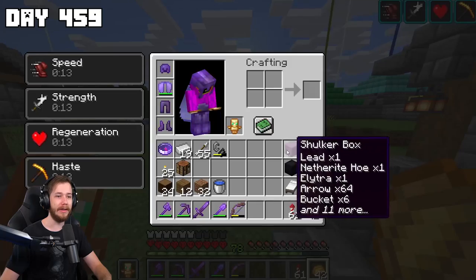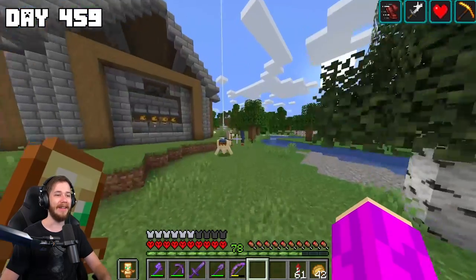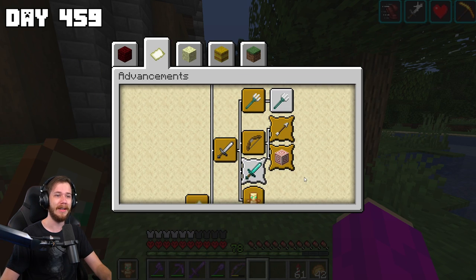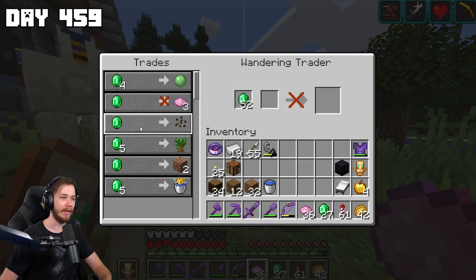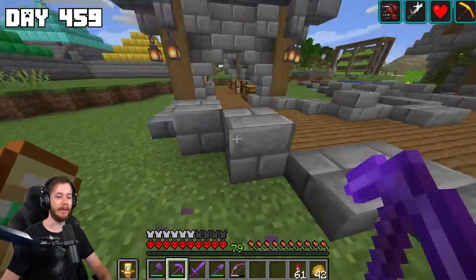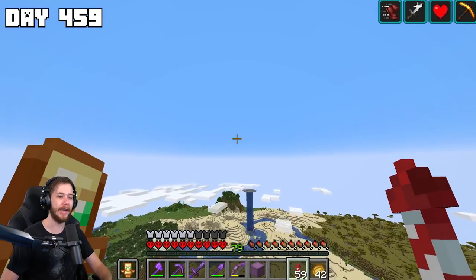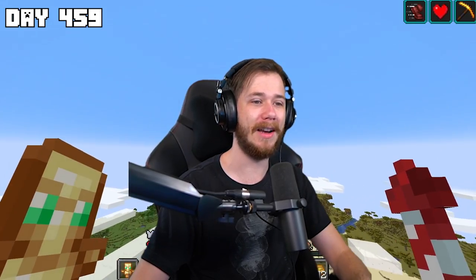I figured one thing I definitely need to do is take a little break from achievements since we got all the really difficult ones and the remaining ones are just kind of time consuming except for the trident one. I have Riptide on my trident and I don't want to get rid of it — but I have a trident farm, so I might as well use it. I'm going to quickly afk to build up a ton of drowns then go slap them down.